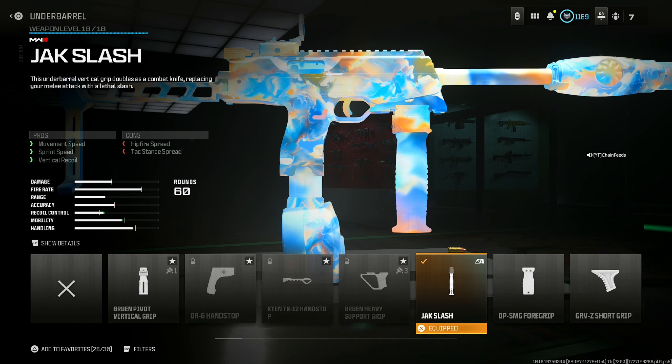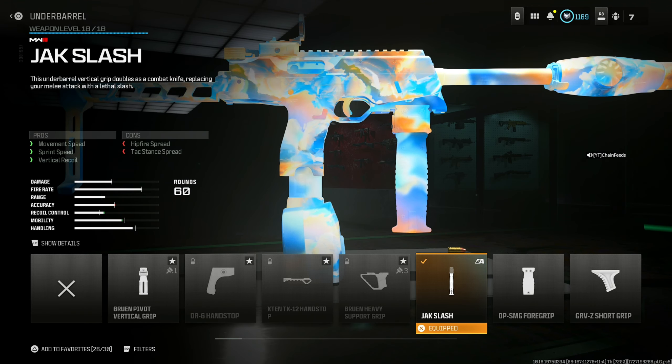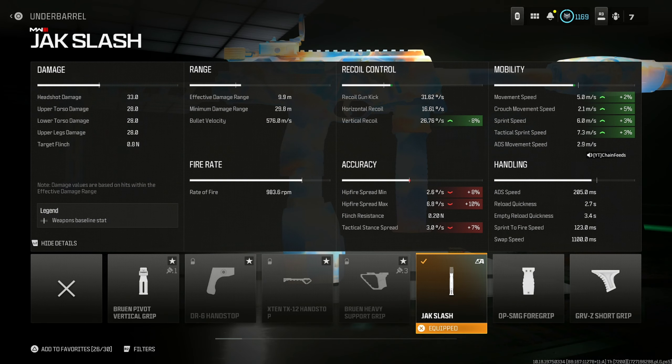Next, put on the Jack Slash for movement speed, sprint speed, and vertical recoil control, which is the recoil pattern of the FJX Horus anyway. You lose hip fire and tac stance spread, but it doesn't really matter. This goes up 8% for vertical recoil control and mobility goes up significantly.